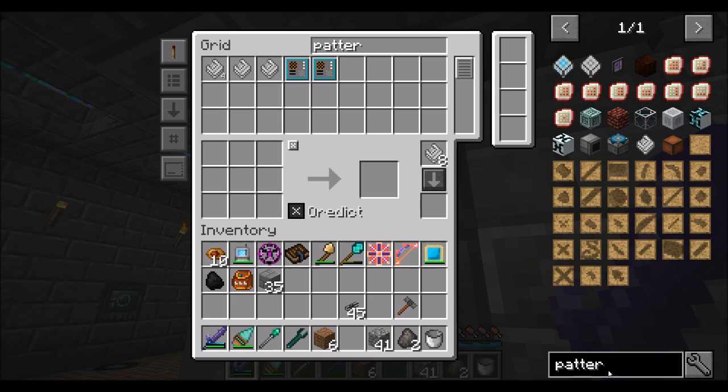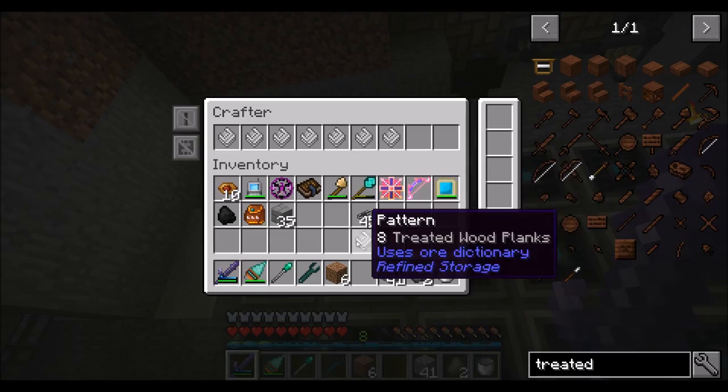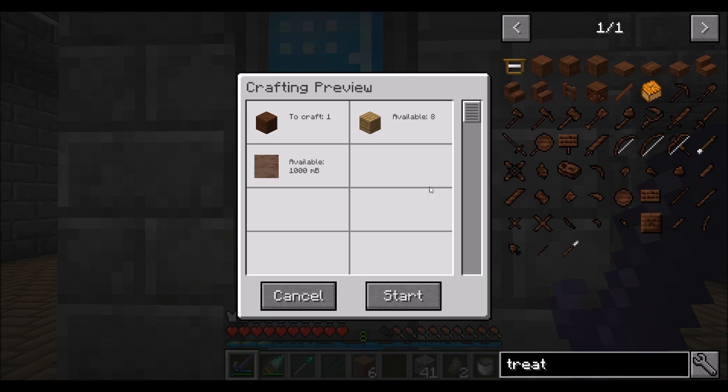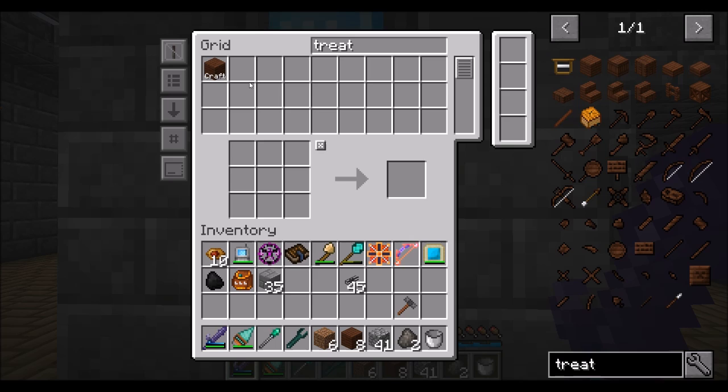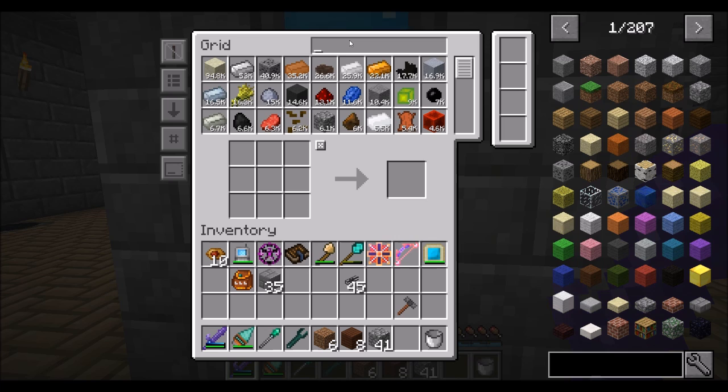Let's get treated wood planks. Because I'm storing the creosote oil in the system, I should be able to auto-craft treated wood planks. One bucket of creosote — start — and we've got eight of them. Nice. I shouldn't be able to craft any more at the moment because I don't have another bucket of creosote, but in a few minutes I will. So you can see we just got half a bucket of creosote — looks like one of the coal pieces just finished — working perfectly.